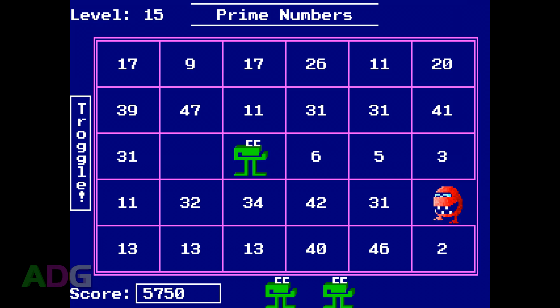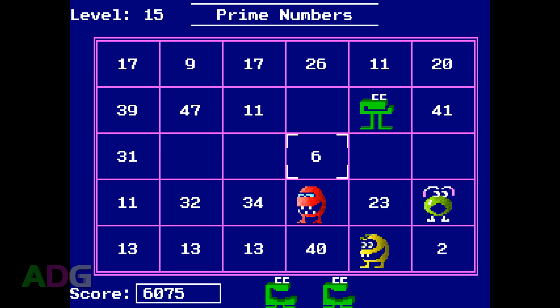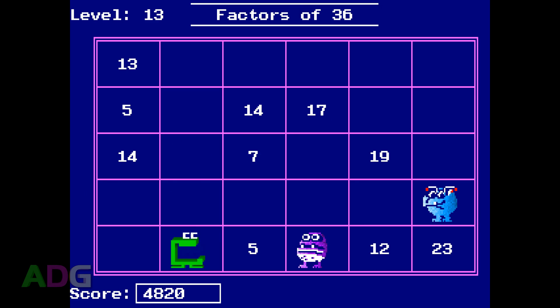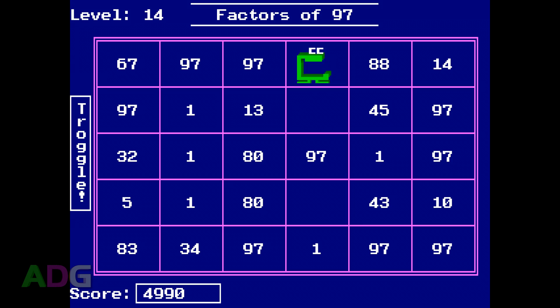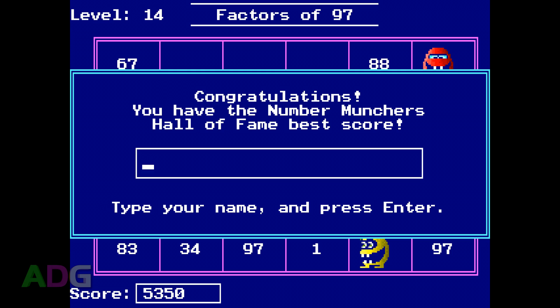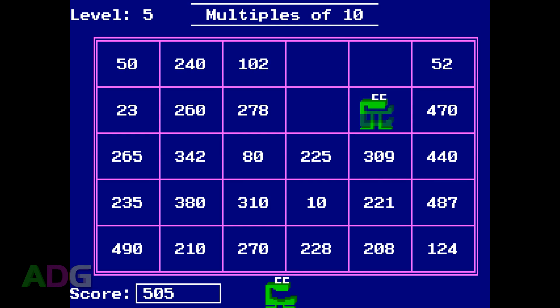The lack of separate high score tables per difficulty kind of makes sense given the extreme customization available, but it also means an unscrupulous player can set difficulty too easy and post ridiculously high scores. You can lock out difficulty selections with a password, which helps somewhat, but you can't have multiple profiles for different grade levels or classrooms on a school network. The first mode of play, Multiples, shows you a number and you have to munch down multiples of that number.